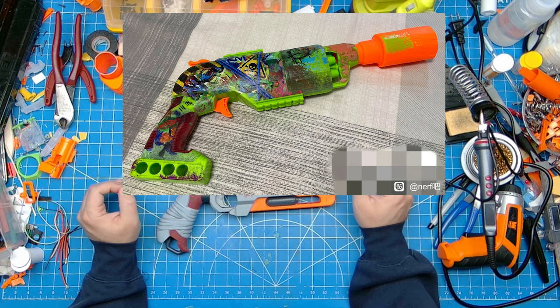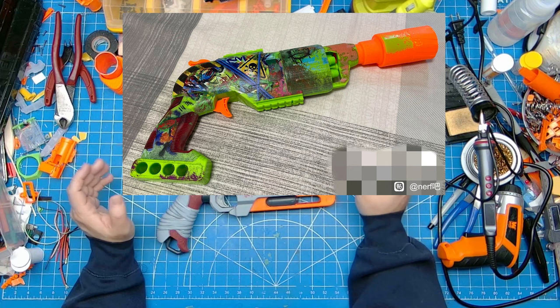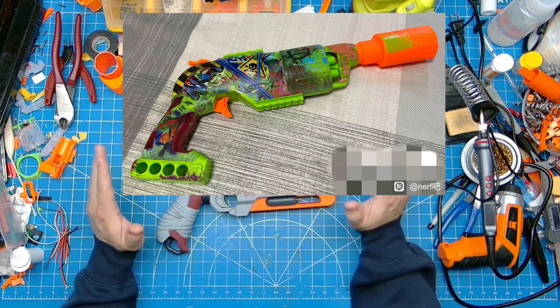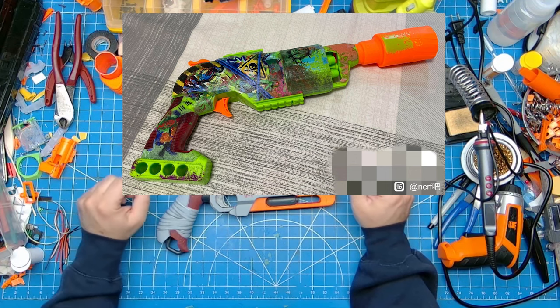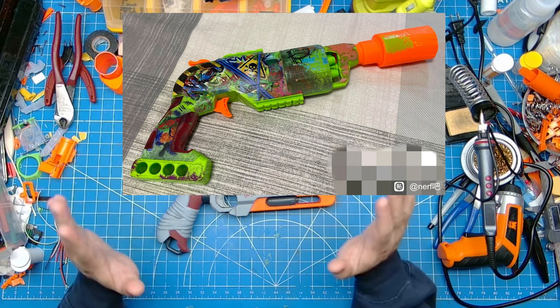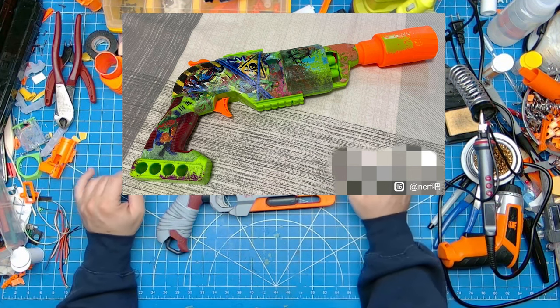While community responses to the blaster's aesthetics have been mixed, the blaster is nonetheless unique as Hasbro's first fully printed ink blaster with a new shell design. Let us know what you think in the comments below on this potential Zombie Strike 2.0 line, and check the links to the original posts down below.